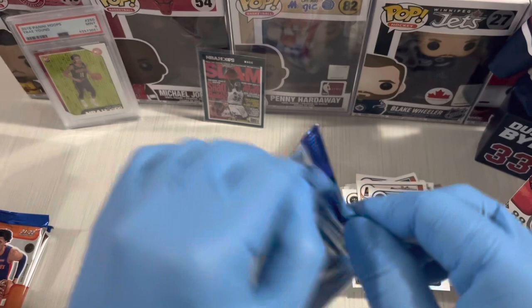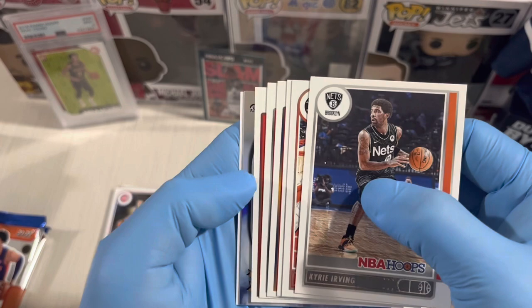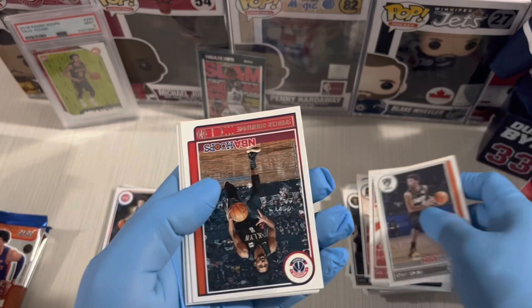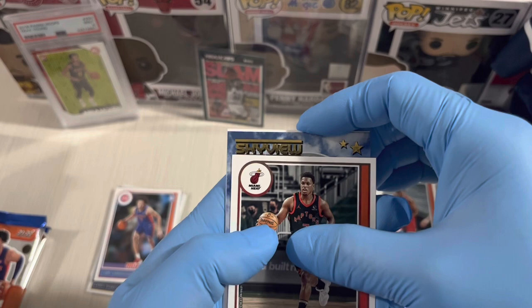Three packs remaining. Let's see what the insert is here — oh, I think it's Skyview! Kyrie Irving, Hanunov. And Bogdanovic is young, Kyle Lowry — Skyview insert.